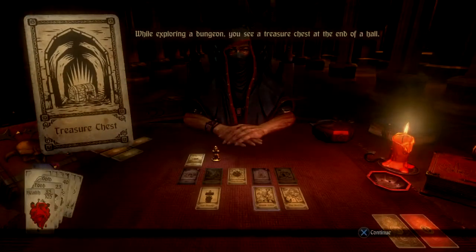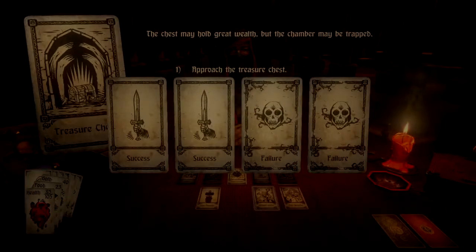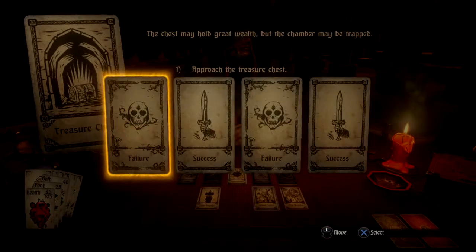We're gonna check out this treasure chest, see if we can get it. We're gonna approach it, see if we can maybe not get poison gas or whatever it is that you get if you... Nope, poison gas.